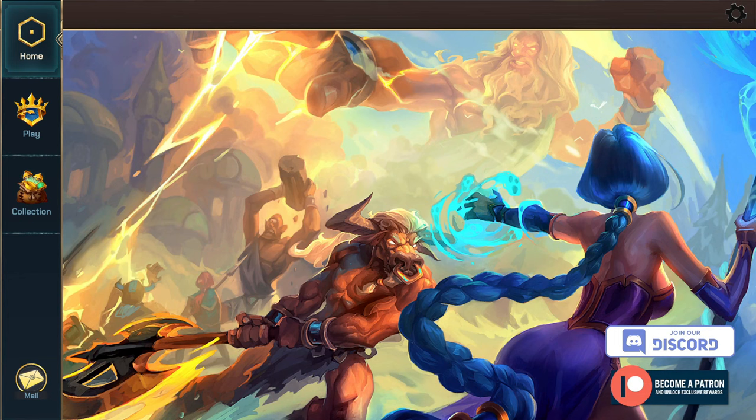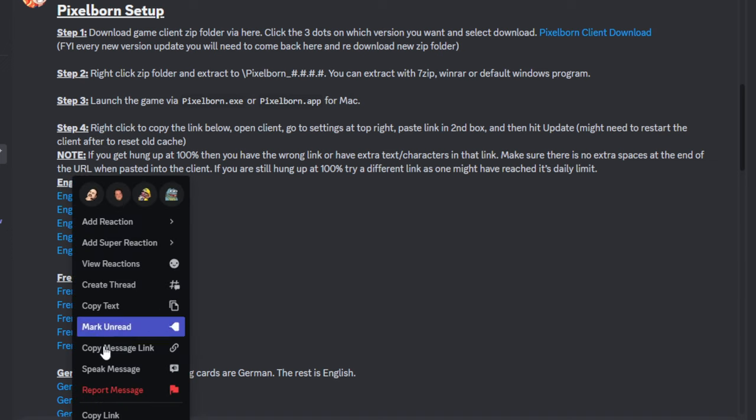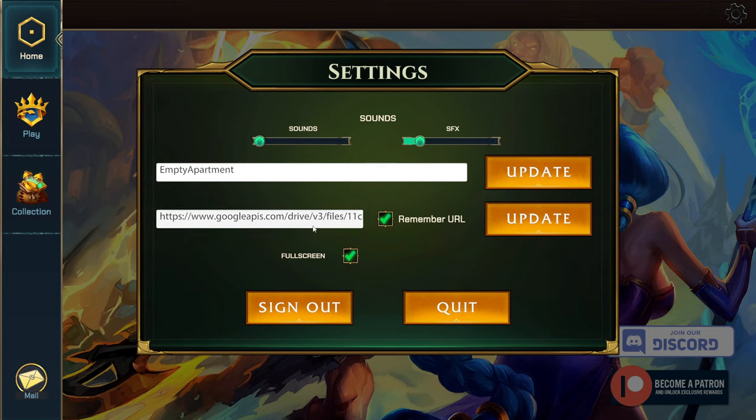Now you have Pixelborn up and running, but you need to get all the card images imported. Head on back over to the Discord, and it'll have a few links you'll see right here. Click on one and then hit copy link. Back over on Pixelborn, hit the gear up in the right-hand corner, and in the second box you see here, paste that link and then just hit update. That'll get all the cards set up correctly.